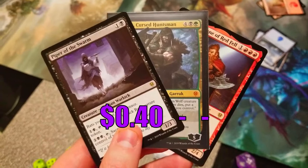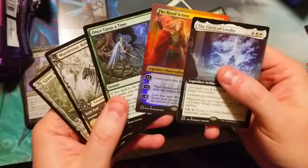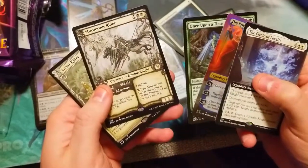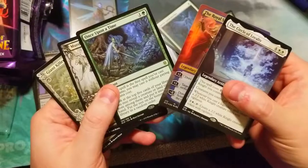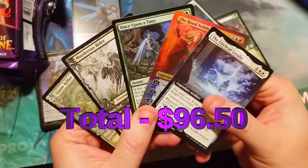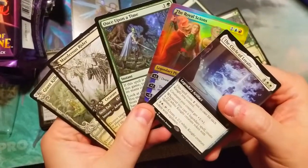Here are our other pulls from the mini master booster packs — a nice Garruk Cursed Huntsman and a decent Torben, Thane of Red Fell. So here are our good pulls for the day: Royal Scions is definitely the hit of the day, along with Murderous Rider, followed by Circle of Loyalty, and Once Upon a Time. I think we did really good and definitely got our money's worth out of this gift collector's box. Hopefully you guys enjoyed — leave a like, subscribe, and we'll see you in the next video.